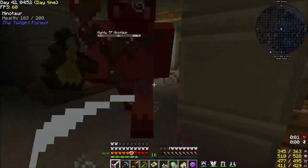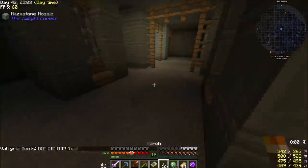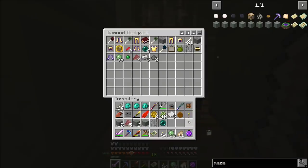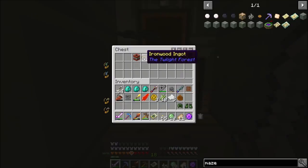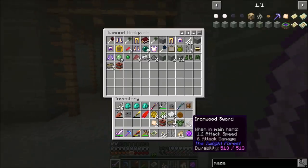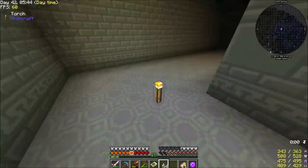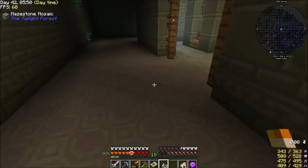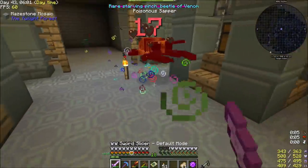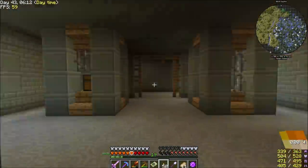I'm going to break this spawner — there's only one. There's TNT and then two chests. What do we got? Gunpowder, iron, wood, TNT — we'll take all of that. Over here we've got iron, wood, steel leaf, iron, wood, TNT, maze wafer — we'll take all that as well.